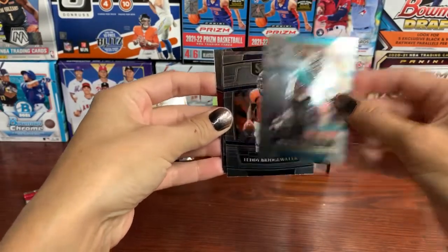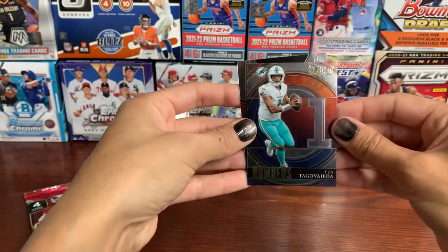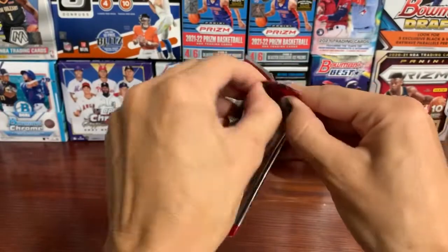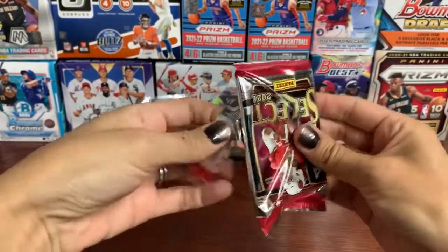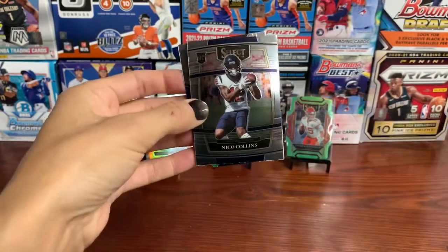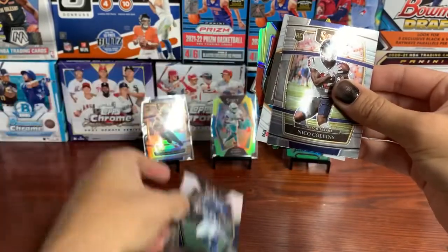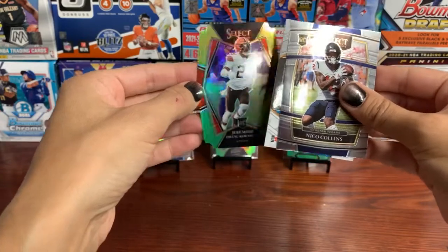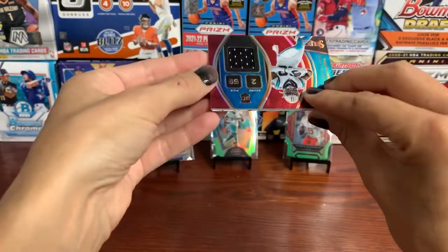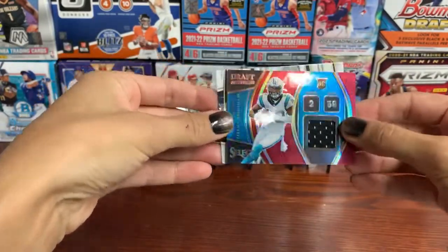Travis Etienne. Teddy Bridgewater. Tua, who's having a great start to the season — it's a cool card. And Trey Sermon. Last pack. This one actually feels thick too, so I think we got another mem card in here. So not doing too bad with these two boxes. Nico Collins. There's our mem. We'll pull from the back — Saquon Barkley. And our last yellow and green. So let's see what we got on this mem card. Terrace Marshall Jr. on the mem. Not bad at all.